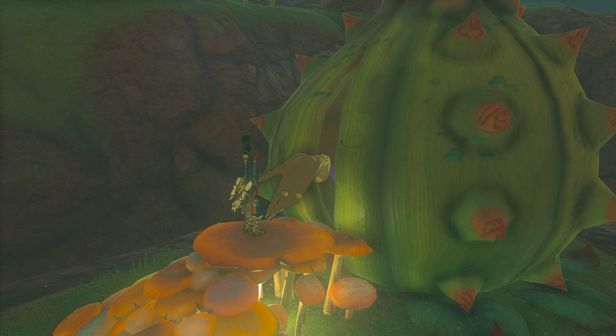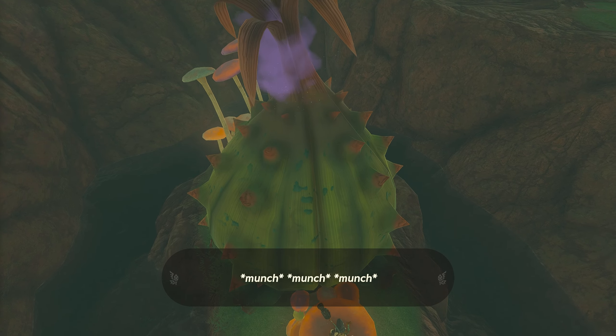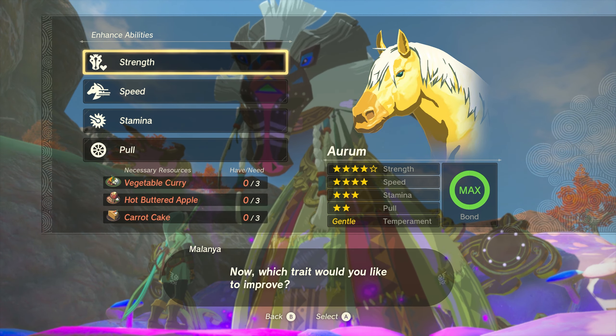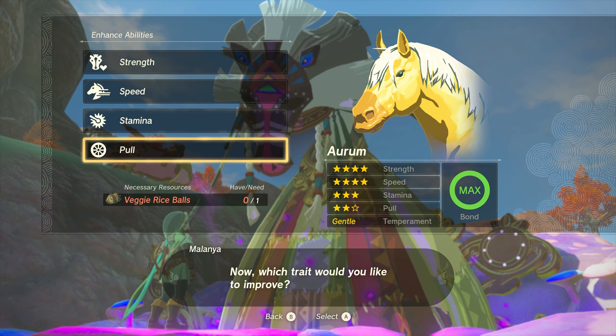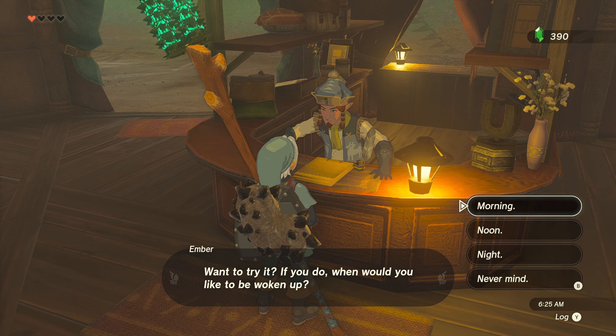Among Malania's services is the ability to upgrade the various stats of your horse in exchange for cooked meals. The meals required depend on which stat is being upgraded and at what level. Generally, upgrading any stat beyond 3 stars is going to require a veritable buffet of extravagant meals.